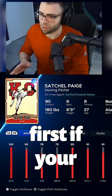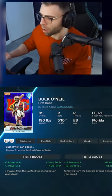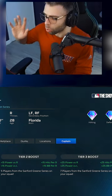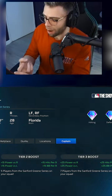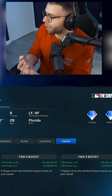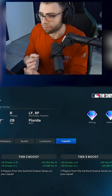Absolutely do the storylines first if you know money spent. If you get that 95 Buck O'Neill captain card, he gives plus 25s to your whole team for power versus righties, power versus left, hits per nine, and BB per nine — if you have seven other Sanford Green Series cards in your lineup, which means all the other storylines cards. That's an incredible team build.